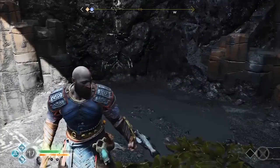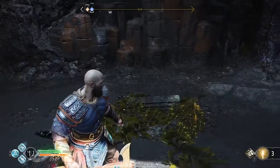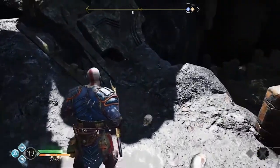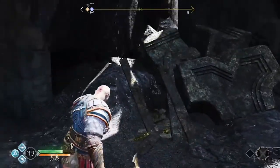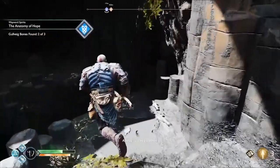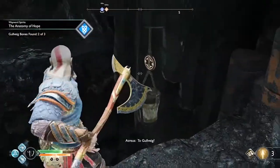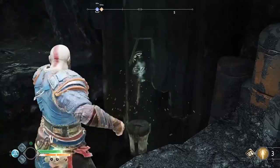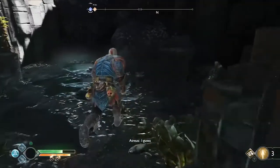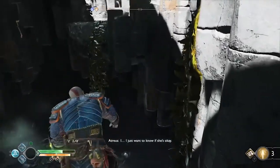God of War is not an exception to this, with many dozens of menial tasks such as killing 51 ravens, collecting masks and ships, masks of ships and ships of masks, and another half-dozen categories of side content. But what it does very well is it contextualizes side quests in a way that foregoes any feeling that you're doing busy work.